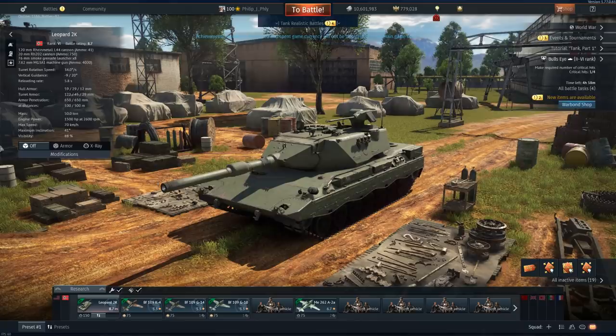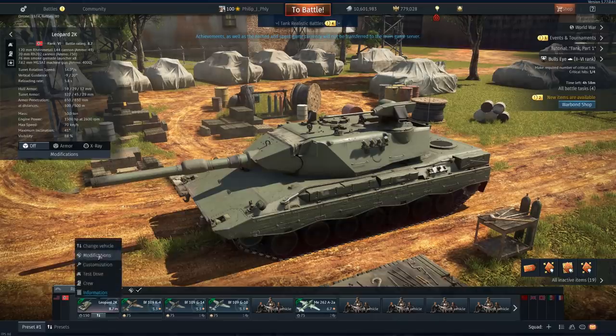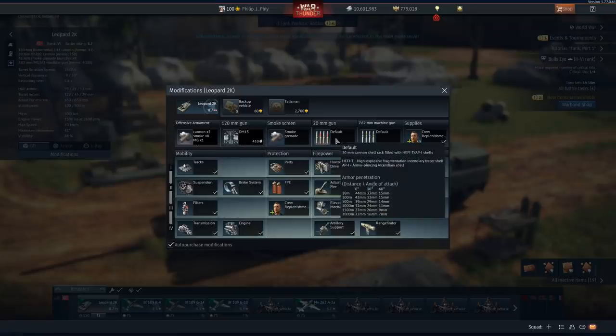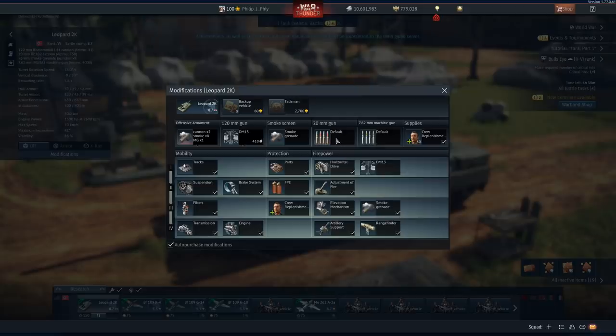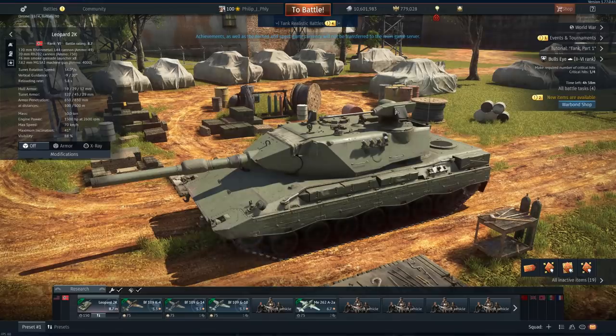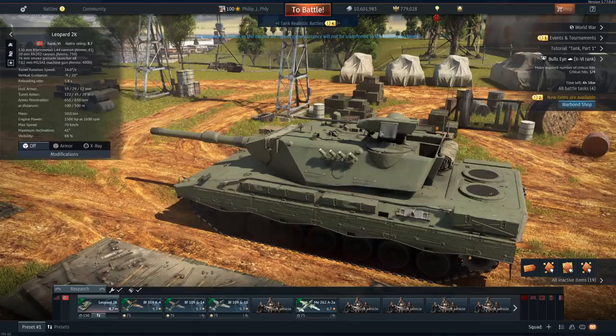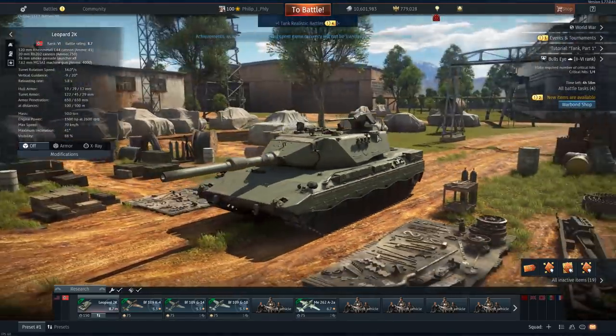What we all play this thing for is the top speed of 70 kilometers an hour, the 120 millimeter Rheinmetall L44, and the secondary 20 millimeter cannon which has penetration upwards of 44 millimeters with the default round. We might have different iterations of this on the live server, but right now 44 millimeters of penetration is wonderful for taking out aircraft and dealing with open top vehicles in the game. Without further ado, let's hop into some battles to test this baby out.